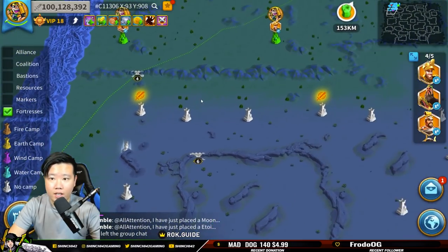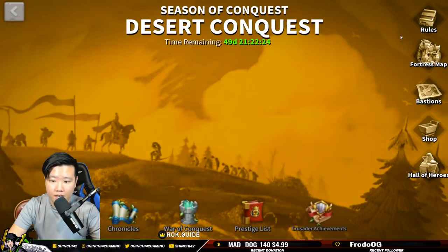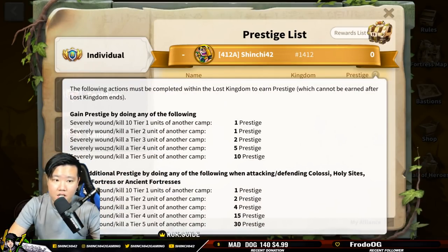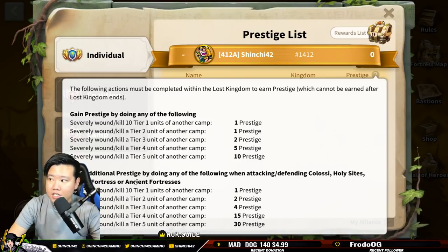Here are the basic things we need to understand. First, how can we gain points in this KVK? Defeating Barbarians is no longer the main thing. If we go to the Prestige List and click the question mark, you can see you gain points by killing each other. Fighting in the open field will not grant you the most rewards — you only get 10 prestige points per T5 kill for open field or rallying a city. If you want to get huge points, you have to attack or defend Colossi, Holy Sights, Desert Fortress, or Ancient Fortress — you get 30 prestige points per T5 killed.